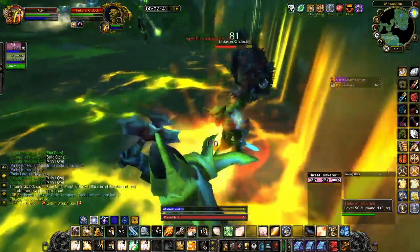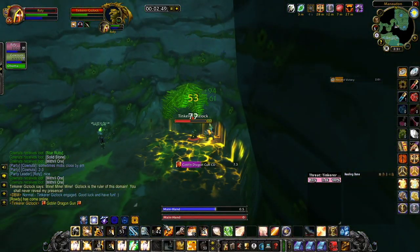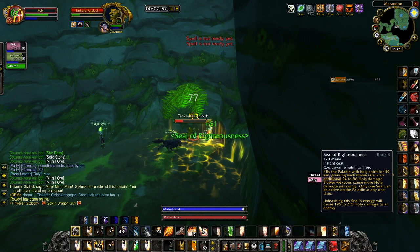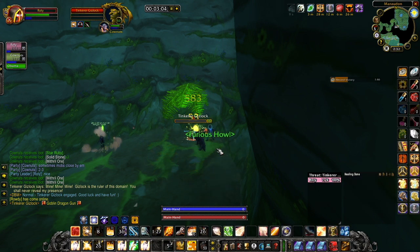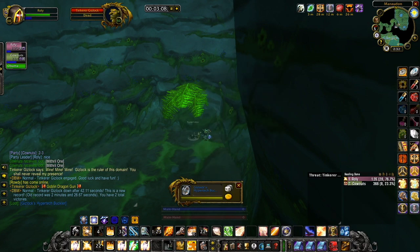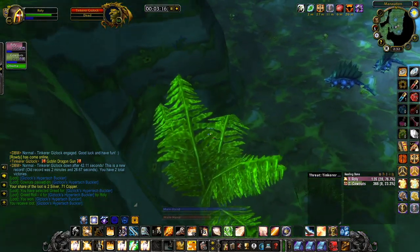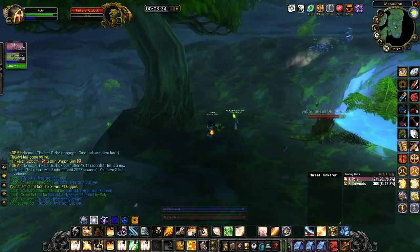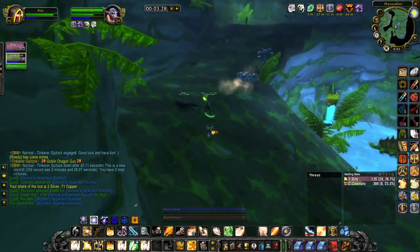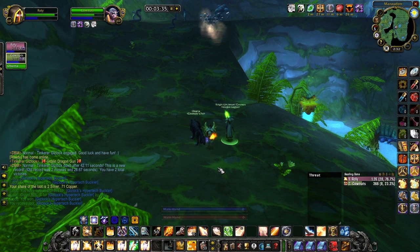Now that we're engaging the goblin boss, if you are a paladin make sure you're tanking him right close to the wall, as you just saw there's a patrol you want to avoid. This guy's really easy to kill, he doesn't hit very hard — the only thing to be wary about is the fire ability he does. As you can see we got him down really fast. That's actually the shield I've got in some of my other videos. Since you can solo this as a paladin, it's really easy to acquire this item. Once he's dead we'll simply make our way back up.